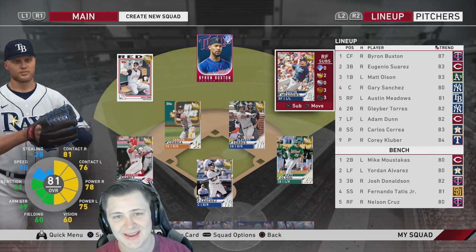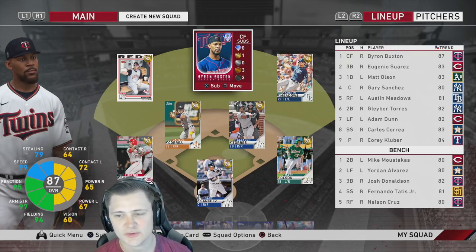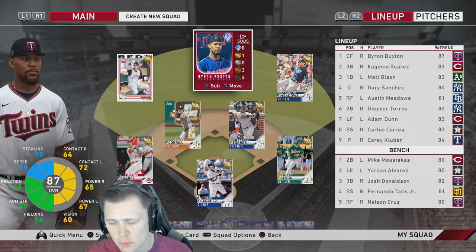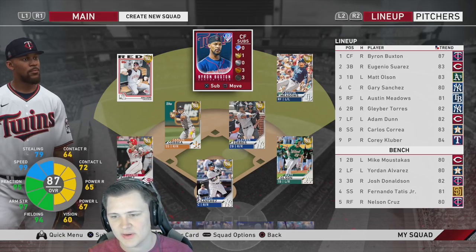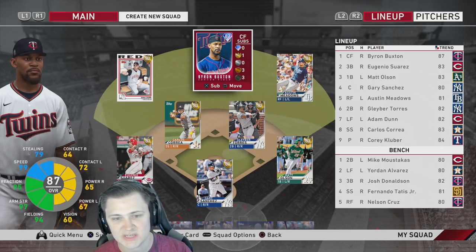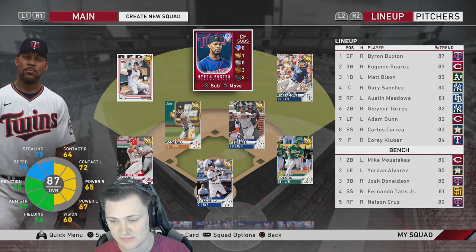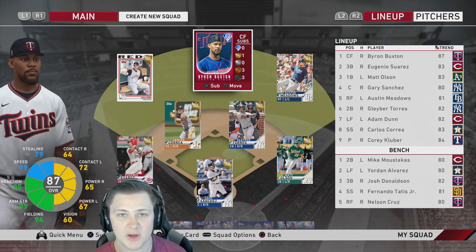Hey, how's it going everybody! For today's video we're coming back with another episode of Budget Beast. Sorry it took a little bit of time to get to the next episode — that won't be happening in the future. On the main account we just had so much content to get to between debuts, all the new cards, and what happened with Battle Royale. With Budget Beast we do have one new face, and tonight maybe even tomorrow we'll be getting a bunch of team affinities. For right now we got Byron Buxton in center.